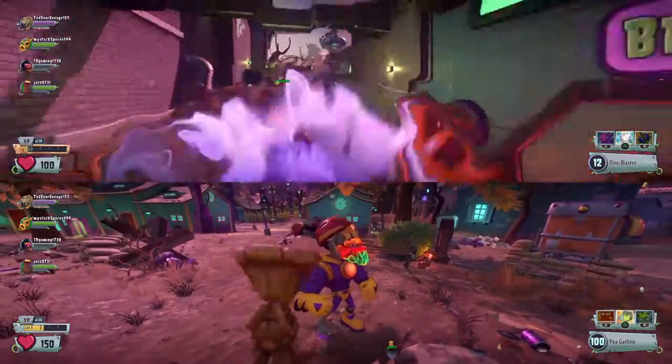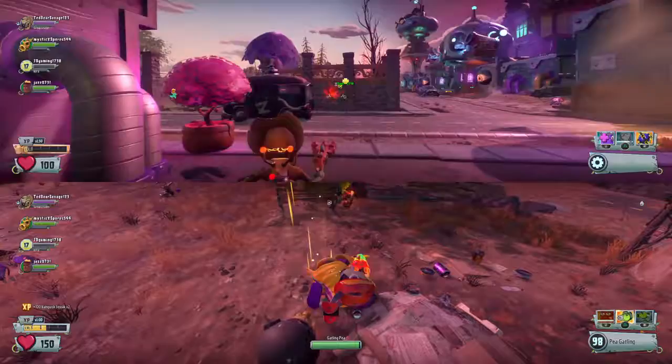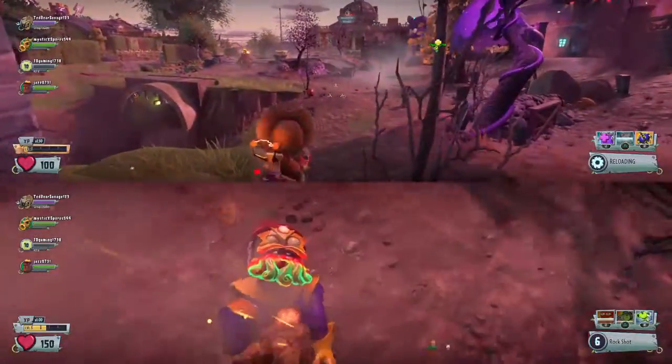It's useful for getting across the map. It's useful for getting away from chompers. It's useful for getting up close to an enemy and firing at them with 70 damage, because that's what a scientist does.